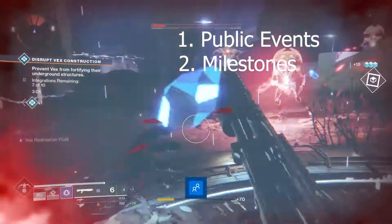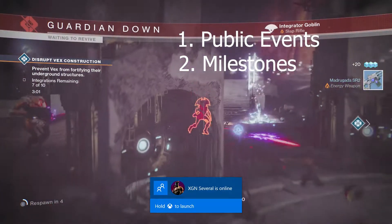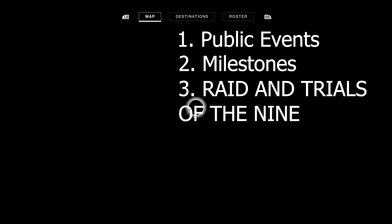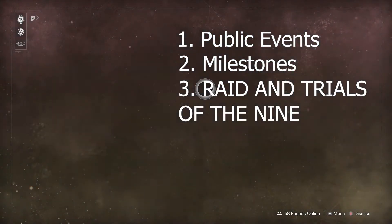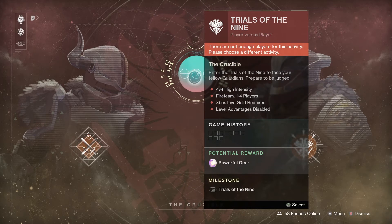To recap: get to 265, do luminous engrams and milestones, then after that do the raid. You can also do Trials of the Nine because Trials does drop powerful gear — even if you lose, you can still get powerful gear from it. I'll probably drop a video on that.